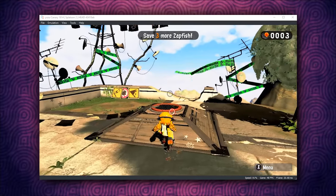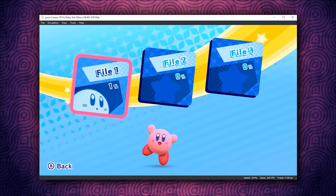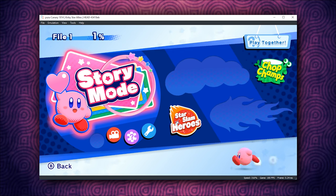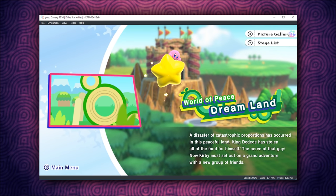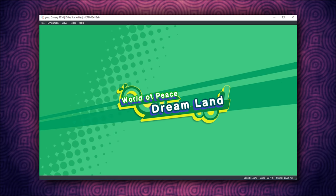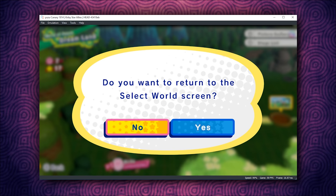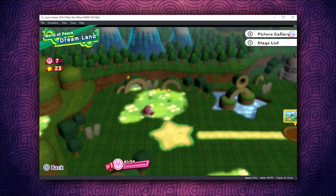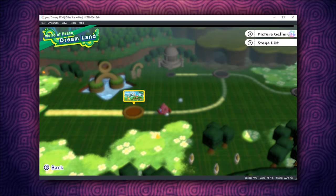On to our next game — let's take a look at Kirby Star Allies. This is a game that gets recommended and requested for testing quite a lot, and in the last 5 to 7 Canary builds of Yuzu, it has seen drastic improvements both to render quality and to performance. Performance has improved in the last 2 builds alone and it is pretty playable, even though you can see in gameplay it's kind of weirdly blurred out.